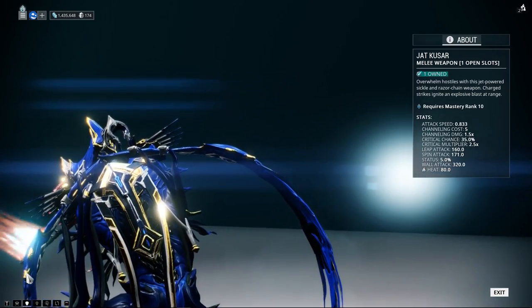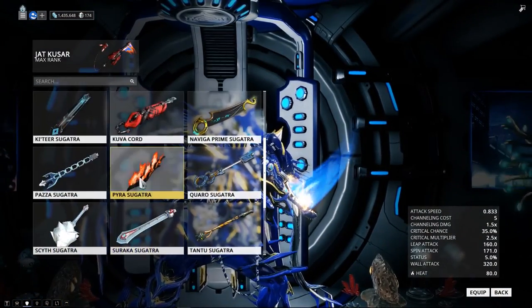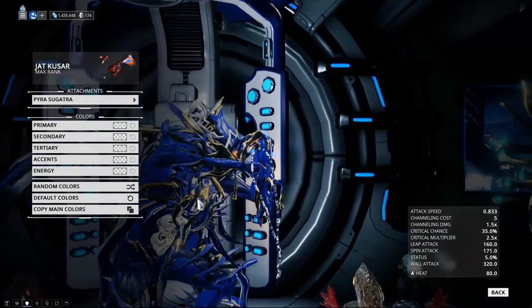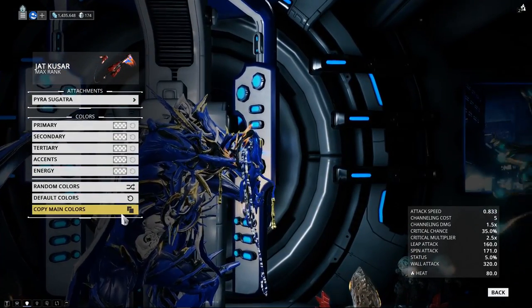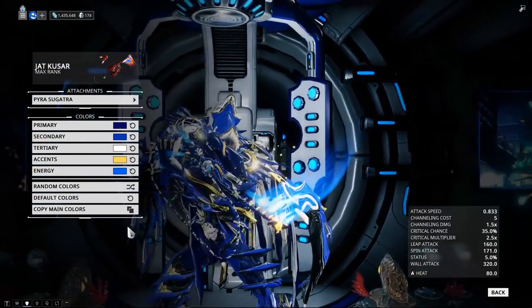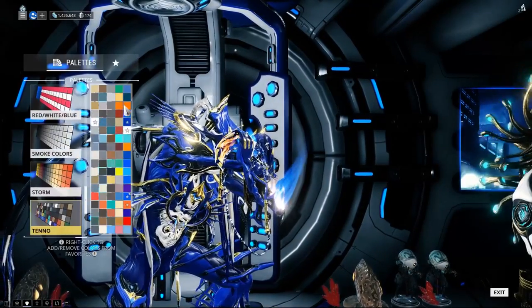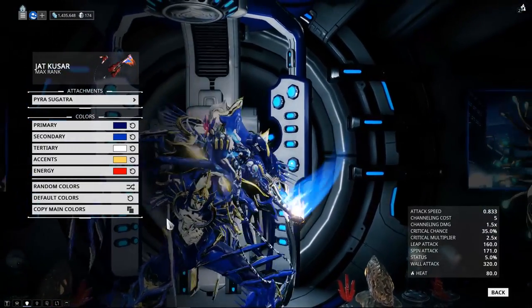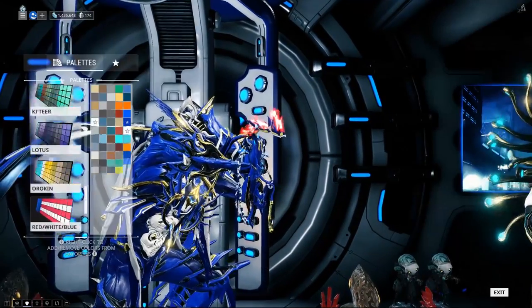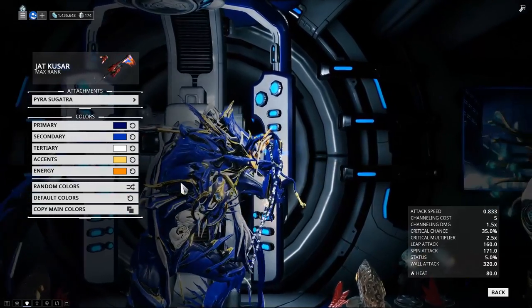This is a very creative combination for a new weapon. The Jat Kusar supports some accessories — I decided to go with the Pyra Sugatra, which looks like it's on fire. I think it fits the theme since we do have a blade whip with some fire characteristics. You can change the color to match your frame, so it does support the fashion frame aspects.